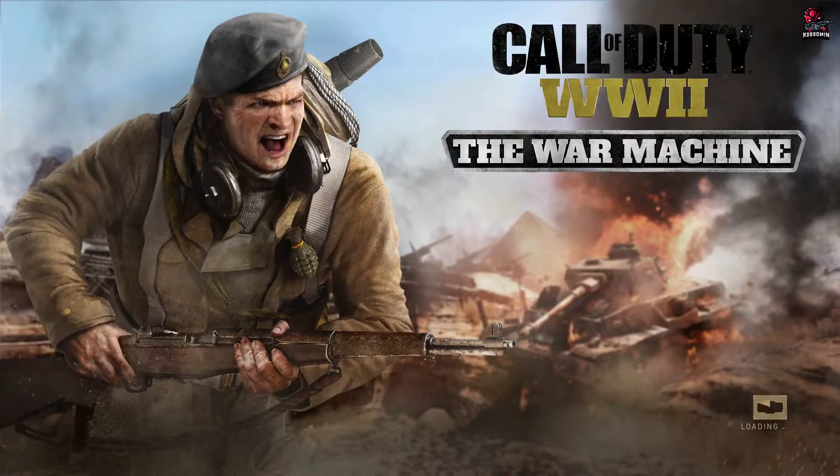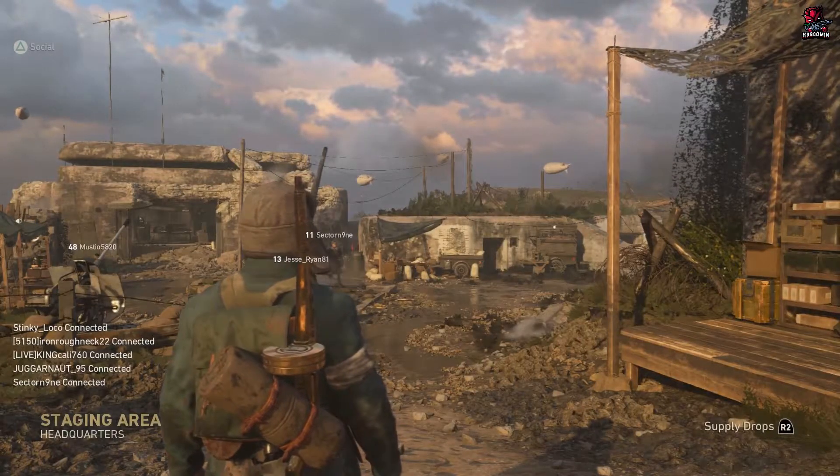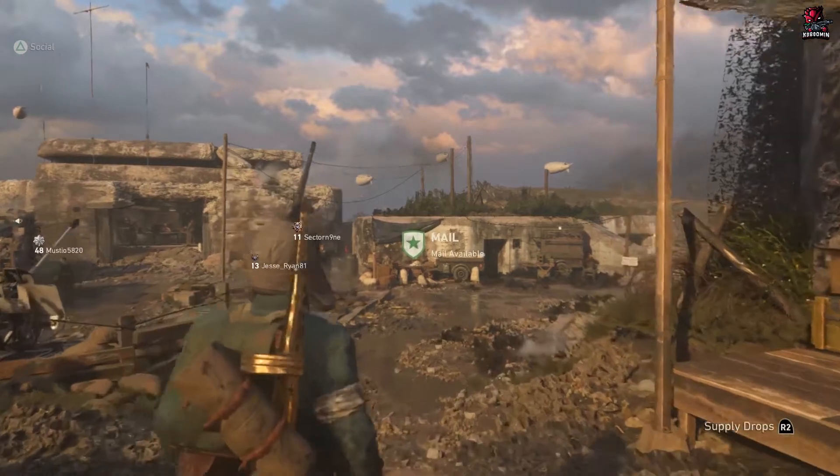What is up guys, it is your boy King Kelly 760 and we are back at it again with another video. In today's video we are going to be talking about how to get two free weapons that are in Major Howard and also in the Quartermaster for contracts, everybody.